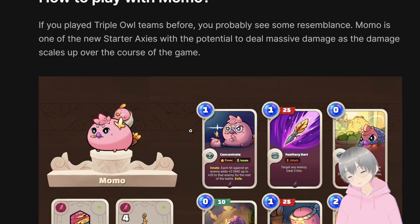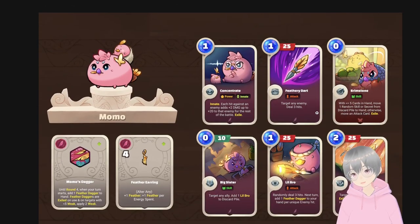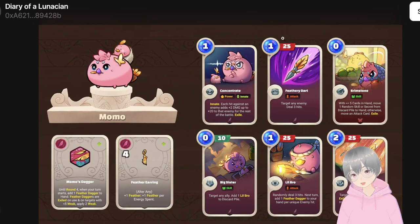The main difference between Momo and Triple R is that Momo's attack card can target any enemy, and this is why it's been very strong — especially at the lower ladder where people might not have many ways to play around it. At higher levels, people might have taunts to make the target-any-enemy part more manageable. But at the lower level, if your key Axie just gets sniped off by Momo, it's going to be pretty tough. That's why Momo is very strong.